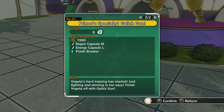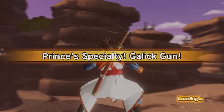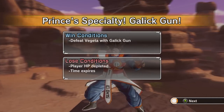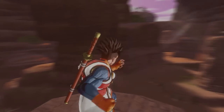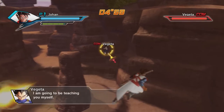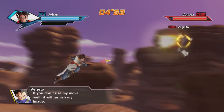Defeat Vegeta with the Galick gun — that sounds easy enough. It's difficulty level two, and we can get a new move. This actually might be a little too easy. The difficulty level two and I'm doing like level seven ones. Defeat Vegeta with Galick gun, that's all we got to do. I'm going to be teaching you myself if you don't — good, it will tarnish my image.